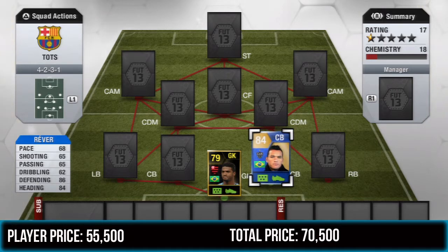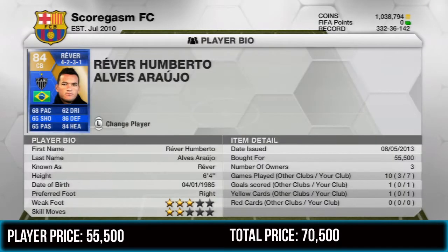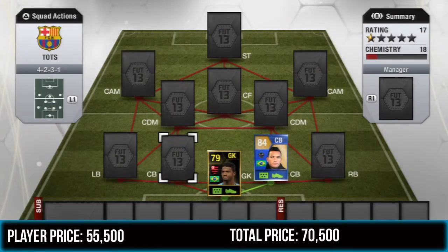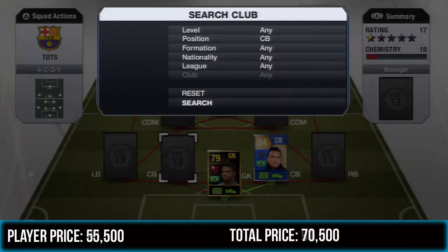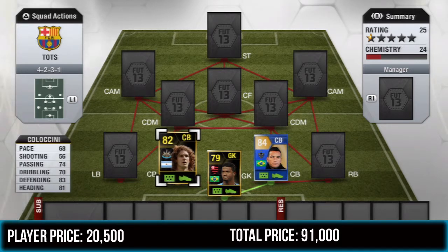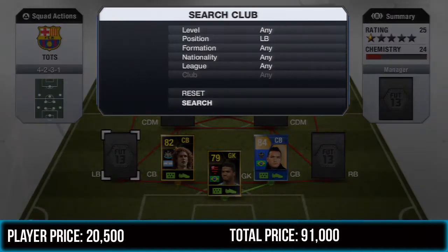Reverie also has 96 shot power, so he's really good at taking long shots. I hit a 40-yarder with him and unfortunately hit the bar, so I didn't include it at the end, but he's still a really good player. He cost me 55,500 coins. Felipe cost me 15,000. The second center back is Inform Collocini — he pairs up great with Reverie. He's got 68 pace, 83 defending, 81 heading, and cost me 20,500 coins.